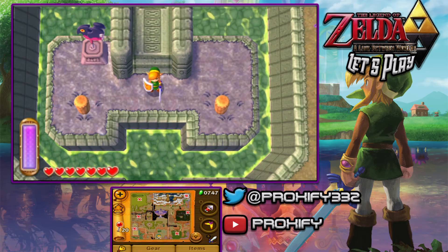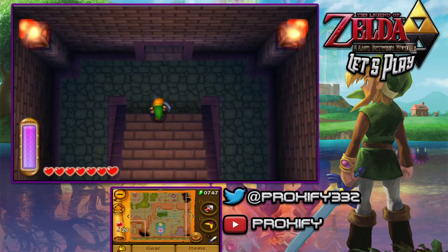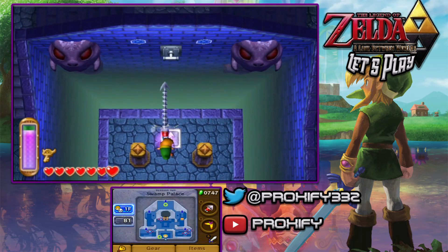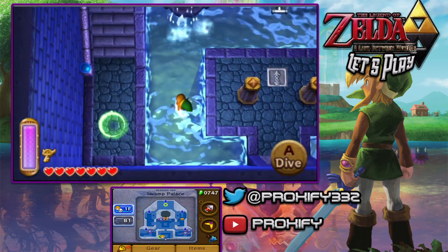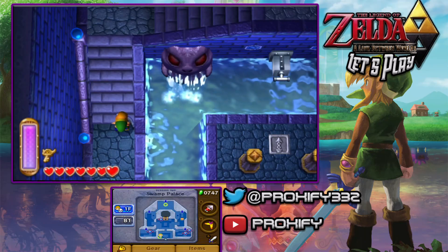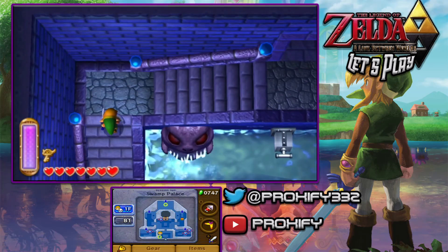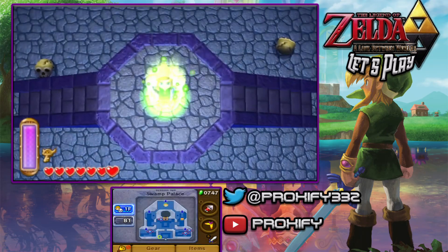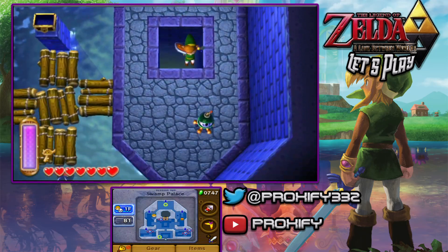We actually do have one other big item here within the Swamp Palace, and I never got to show this off to you guys. It just crossed my mind that we can find this item right here in the Swamp Palace. If you guys remember when I told you about finding the Titan Mitts within the Desert Palace — which I believe is going to be our next location — there are two different items we can find within that dungeon because there are two big chests. Over here in the Swamp Palace, we can head through this little teleporter, and there was a doorway that I don't think we ever really went into yet.